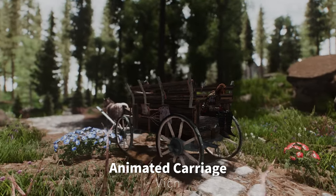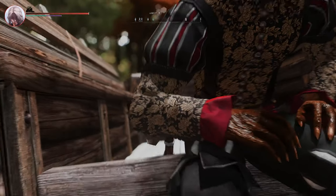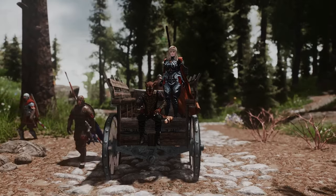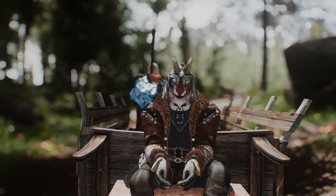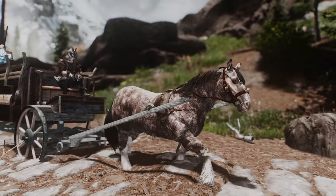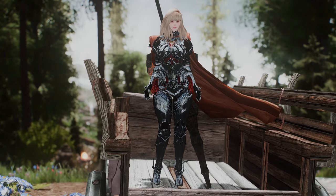Next up is Animated Carriage. This mod adds real-time moving carriages to Skyrim that arrive and depart from cities and settlements periodically. These carriages are actual objects that can carry items and have NPCs on board that you can talk to. You can also ride the carriages and travel to different locations. Currently the carriages follow the same route as shown in the video screenshot, but in the future there might be more options, such as other creators adding carriages that travel across all of Skyrim, or the player being able to control the carriage themselves. This mod has a lot of potential, and it is worth paying attention to its future development.